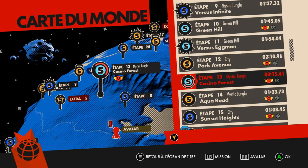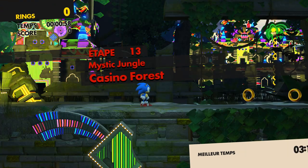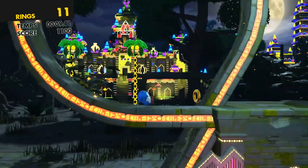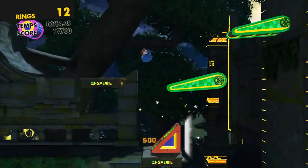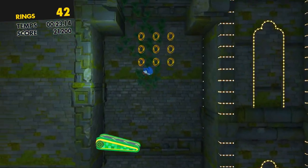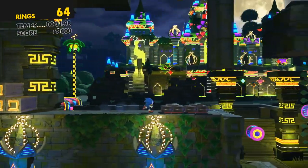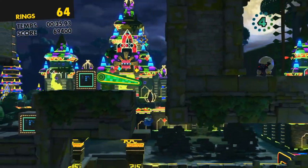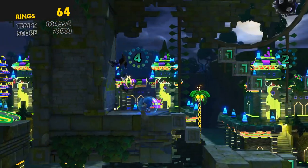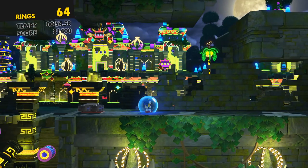Un niveau avec Sonic classique qui m'a vraiment déplu. Parlons de Sonic classique : la physique est très étrange. Quand on fait le spindash dans les airs et qu'on tombe, eh bien le personnage tombe vraiment comme une pierre. C'est pas comme dans Sonic Generation où au moins la gravité avait un sens. Et puis la physique est très étrange — pourquoi j'ai fait un espèce de saut à gauche sur le mur, comme un moon jump ?